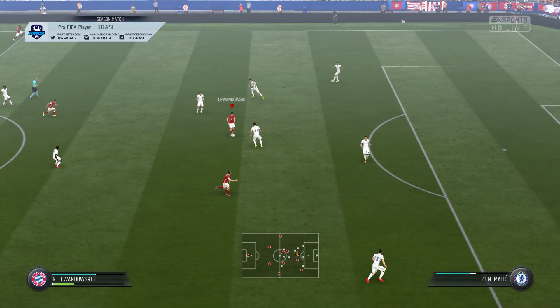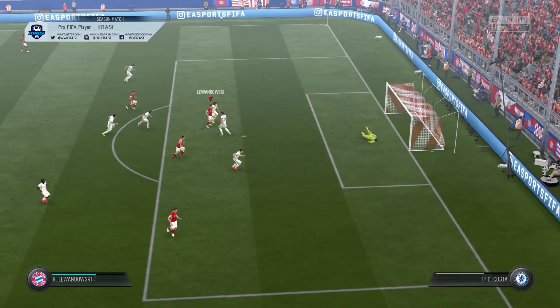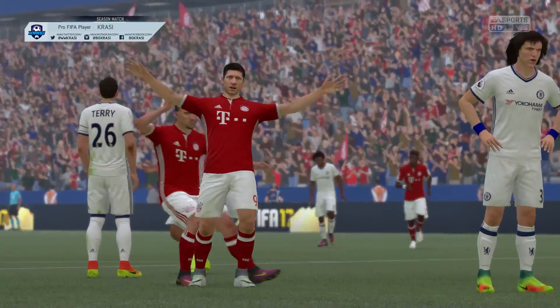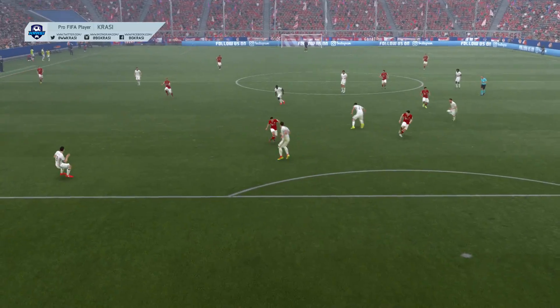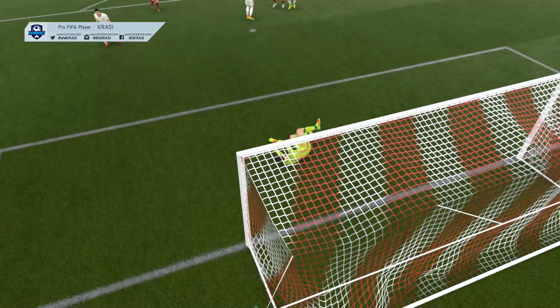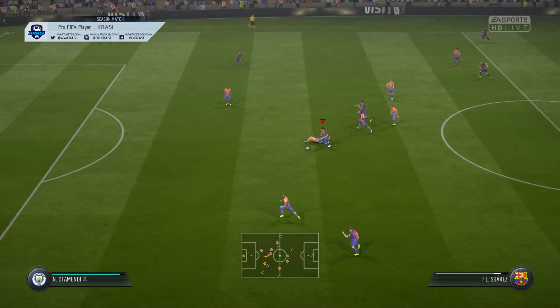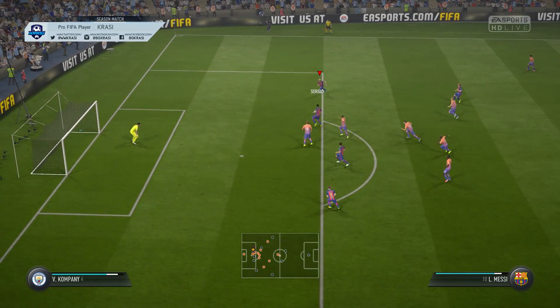Let's look at the following example. Lewandowski is on the ball — I fire a driven finish shot from around 15 meters out, and as you can see, I put the ball into the bottom right corner. The ball goes past the keeper with ease, because by using the finish shot button, the shot is much more accurate and directed as close to the post as possible.